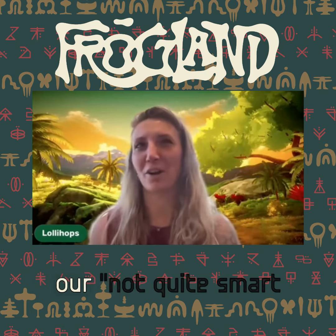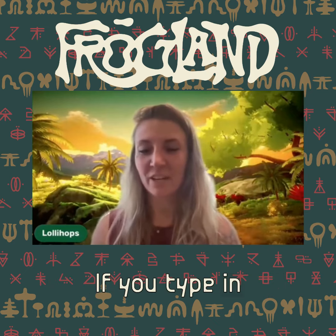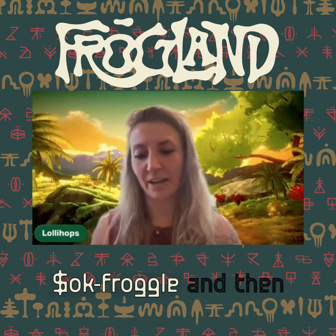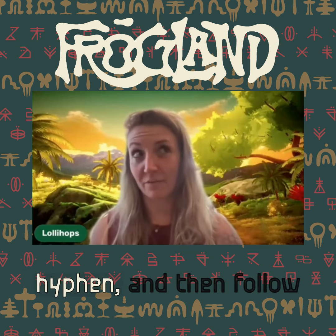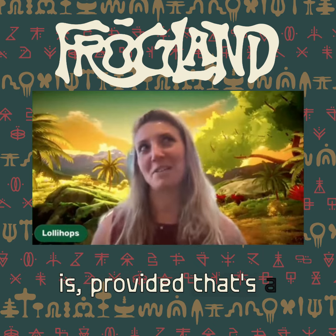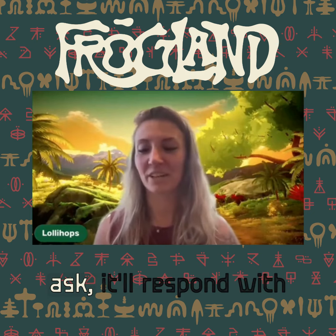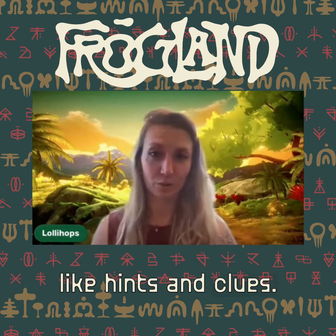Froggle is what I call not quite smart enough to be an AI. If you type in dollar sign, hyphen, froggle, hyphen, and then follow that with whatever the rest of your question is — provided that's a phrasing and spelling that I thought people would ask — it'll respond with hints and clues.